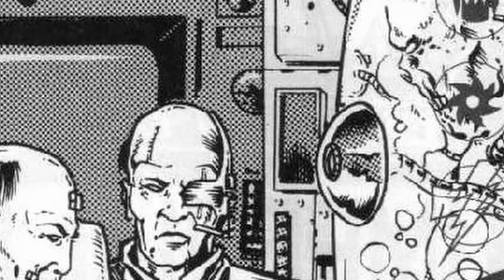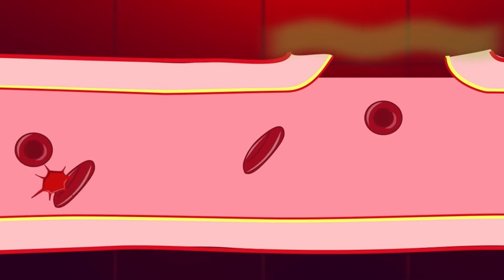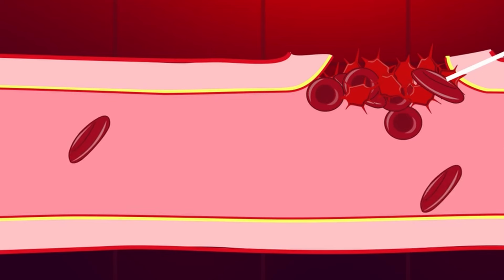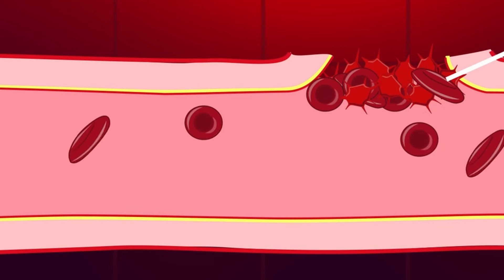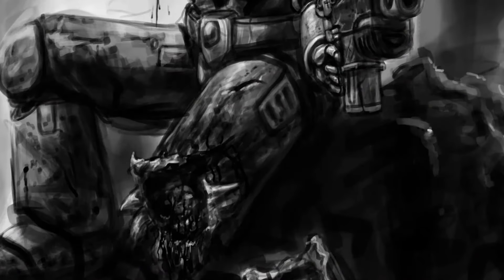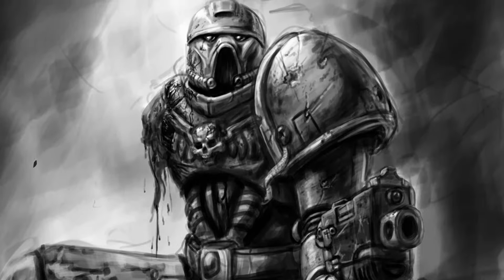The Larraman's Organ, also known as the Healer, is the fifth gene seed organ. Shaped like a human liver but only the size of a golf ball and placed within the chest cavity, it produces synthetic biological cells known as Larraman cells, named after one of the researchers in the Emperor's gene laboratories. These cells serve the same purpose as platelets but work much faster and more efficiently — when a space marine is wounded, Larraman cells are released into the bloodstream, forming scar tissue almost instantly, preventing massive blood loss and infection, making space marines nearly invincible even when suffering terrible wounds.